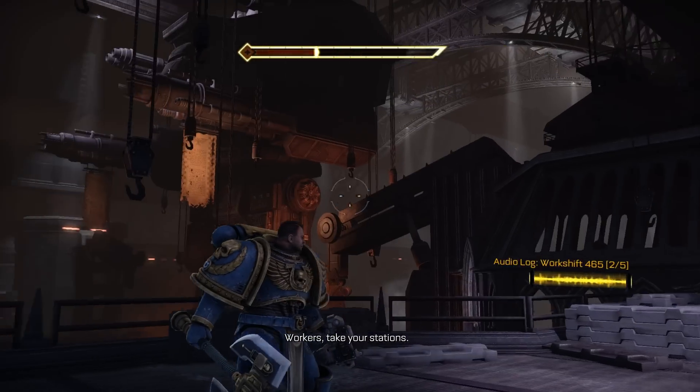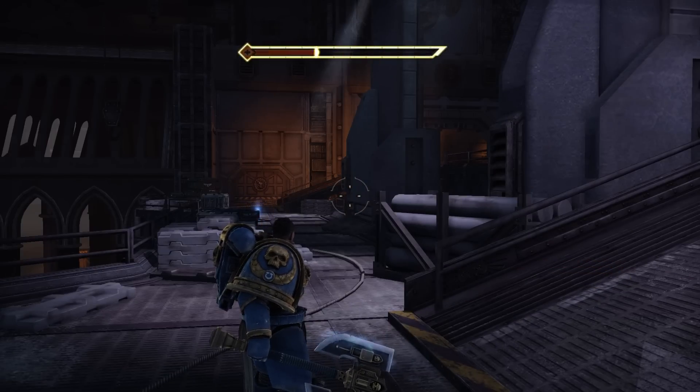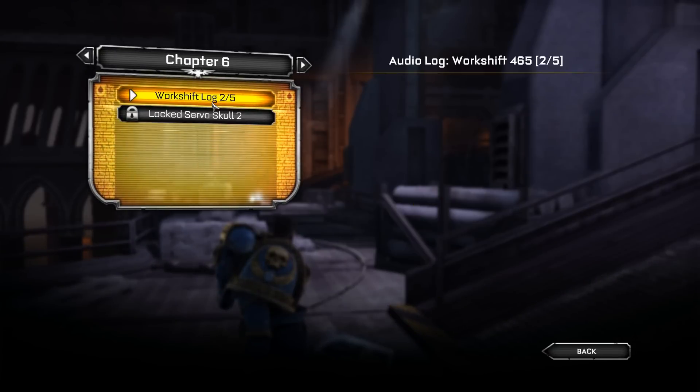You can hear the in-game audio: 'Workers, take your stations. Be productive. Be dutiful.' And you can see that's Work Shift Log 205, which is the first one.